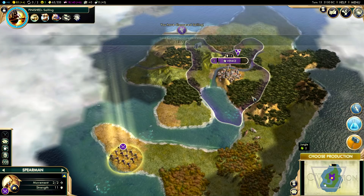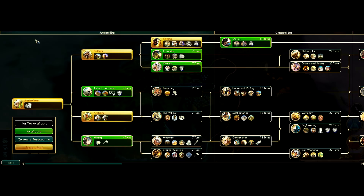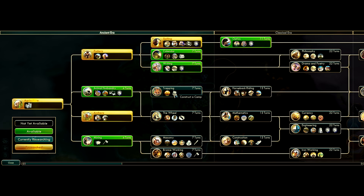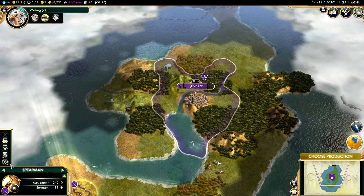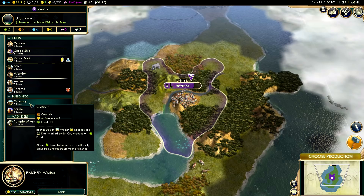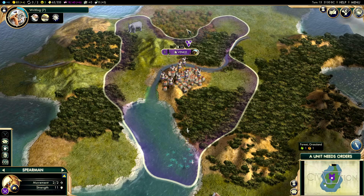We've researched sailing now and it's time to decide on our next research. If I want to get those elephants I'm going to need to research trapping, but I think we can hold off and go ahead and research writing instead. We'll produce a granary, and after the granary we can produce a work boat. My unit needs orders - go over here and make a farm.